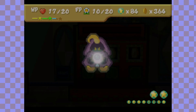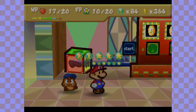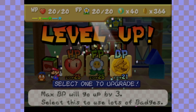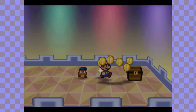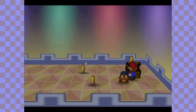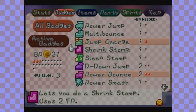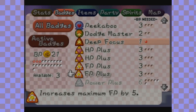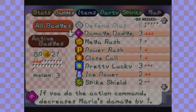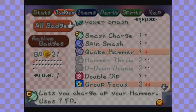Yes! That is a huge upgrade if I've ever seen it! I am definitely going for BP — I am not complaining one bit! We get the dictionary! I am going to rearrange my badges because I am so happy that happened! I could not be any happier! Spike Shield, you're gone! Ice Power, you're in! And I need more — it's going to go to Dodge Master to make my life easier with the dodge action command, and Spin Smash, and Double Dip! I'm almost halfway to another level up — just a few more and I could level up some more!